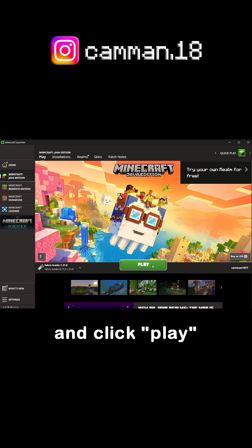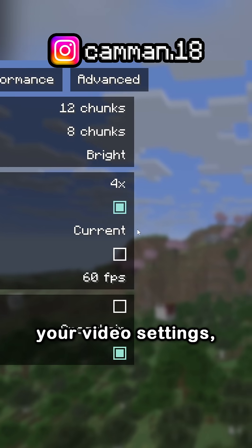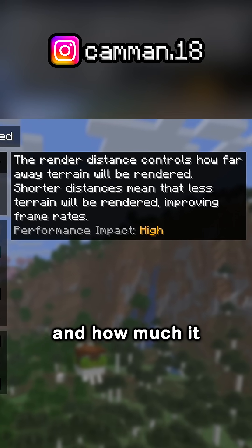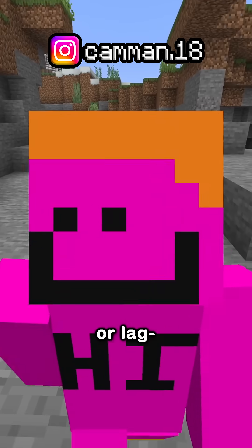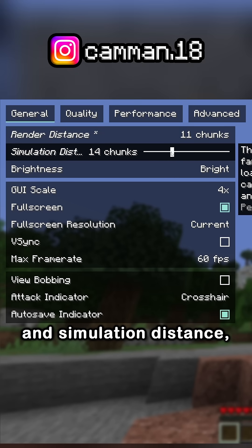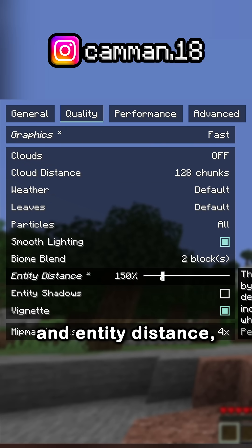Now switch to Fabric and click play. You'll notice your video settings will look different, and upon hovering over a setting, it tells you what it does and how much it impacts performance or lag. The main way to get less laggy from here is lowering your render distance and simulation distance, along with your graphics and entity distance.